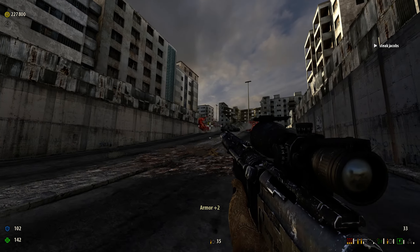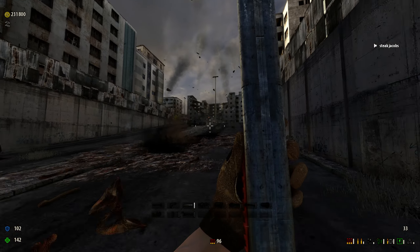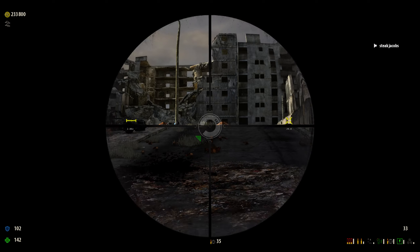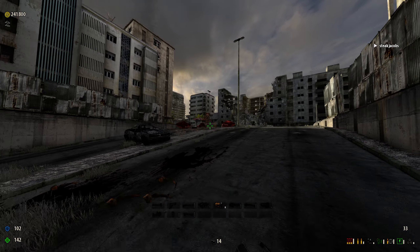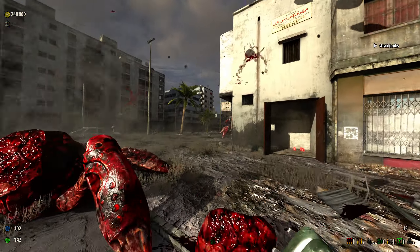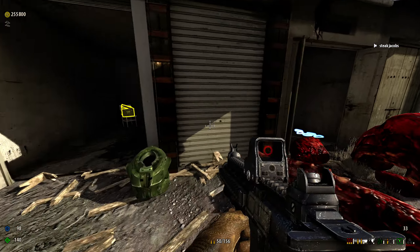Okay, so here's round two. This one is pretty difficult. So what I like to do is snipe the werewolves, then toss a C4 to take care of the clears quickly. And then that means I can actually push up here to quickly dispatch these two scorpions.